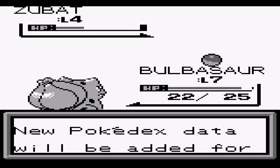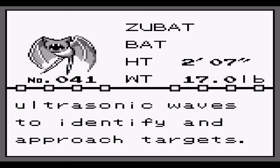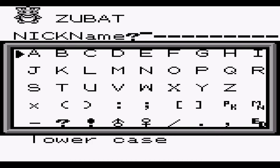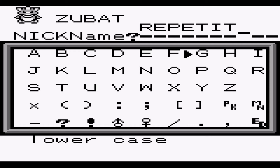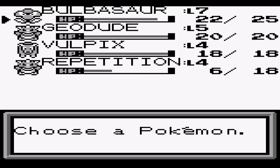You caught a Zubat — I was kind of hoping he'd break out and then I'd just make him faint. 'Forms colonies in perpetually dark places.' It's almost like they're bats or something. So yeah, we have a Zubat now — he has Leech Life, so if you need someone up against something weak to bugs, he's useful.